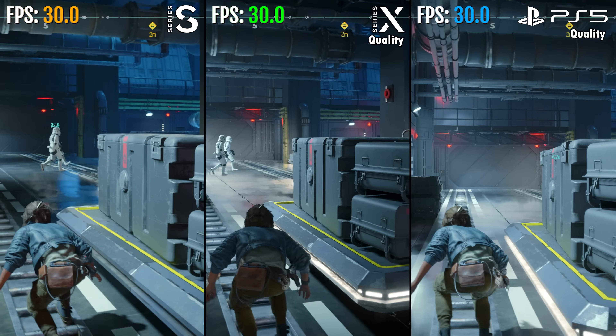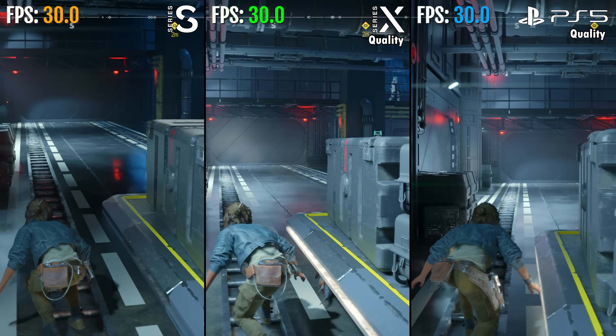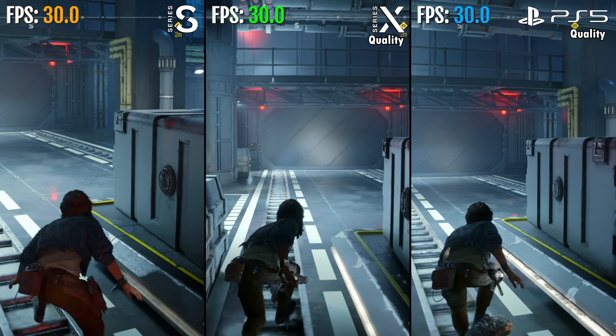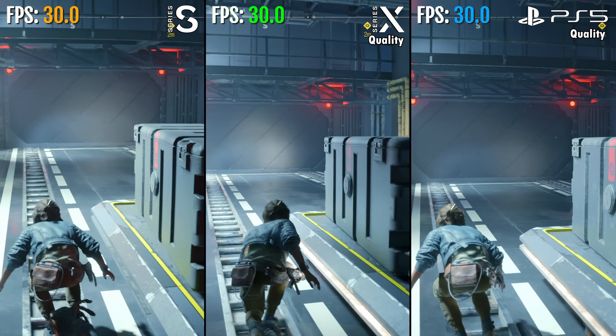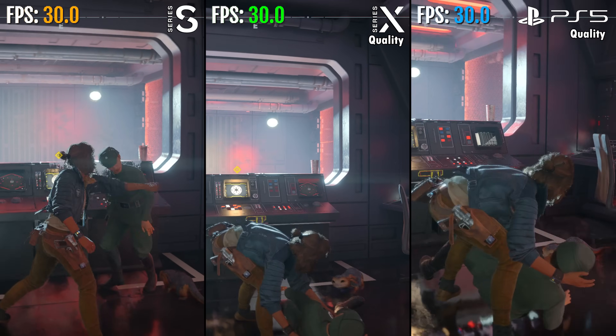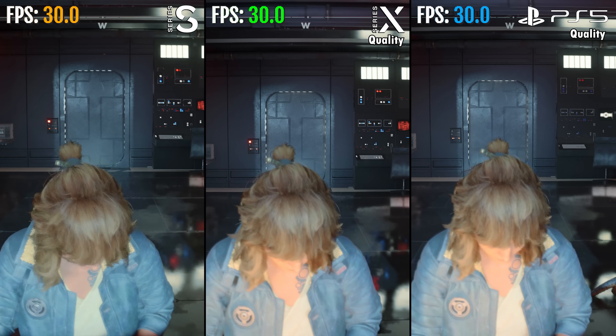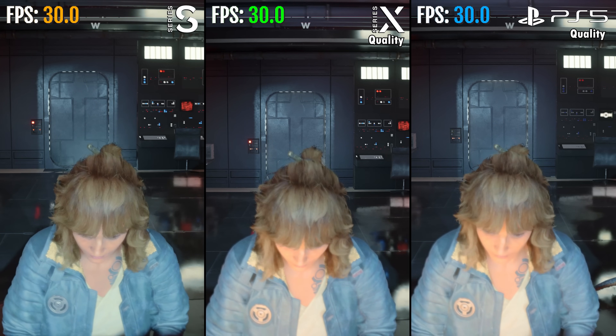Visuals and graphics of Star Wars Outlaws look similar to Star Wars Jedi Survivor. There's heavy FSR upscaling on all three consoles, so the game can look blurry and grainy at times. Xbox Series S doesn't have graphic mode selection, while Series X and PS5 do have a quality and performance mode.